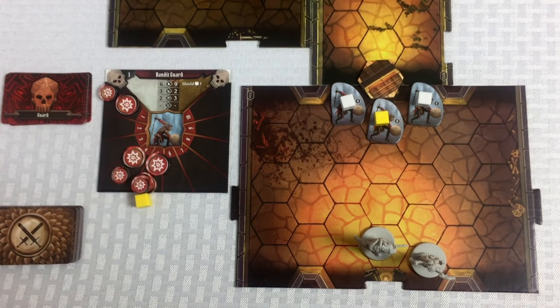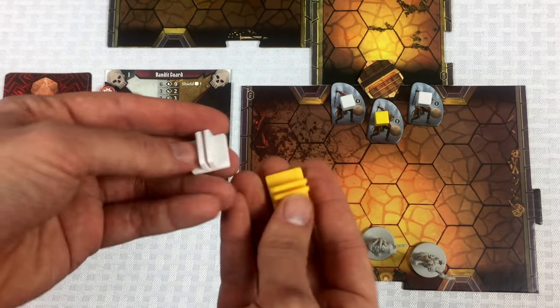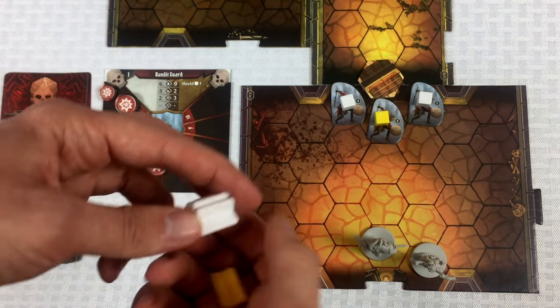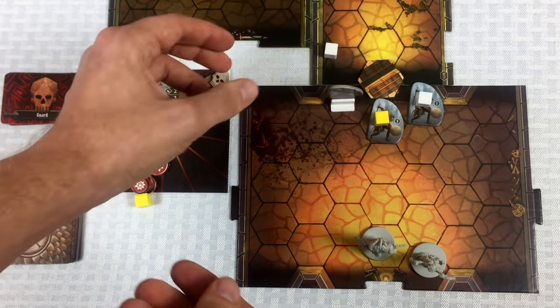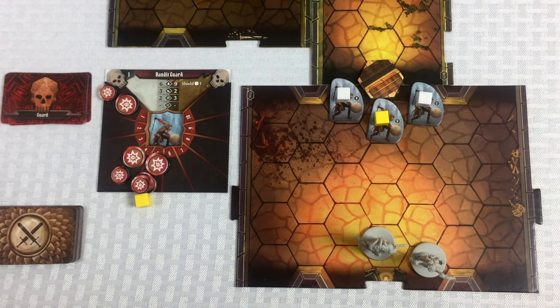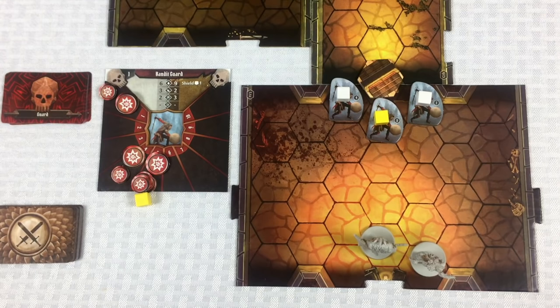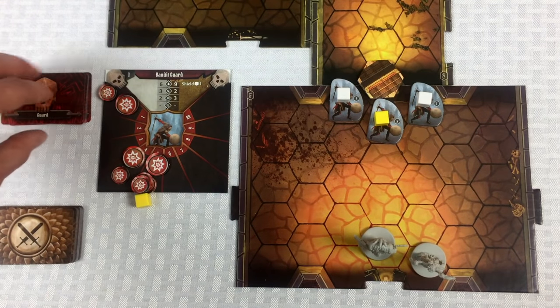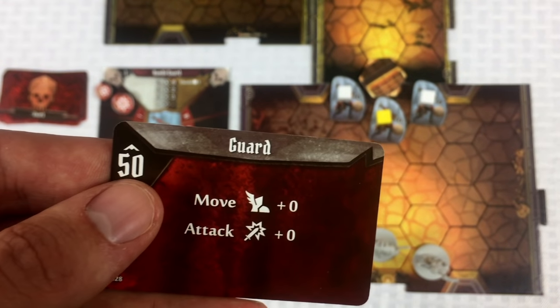Normally these guards would be on colored standees, but they're hard to see overhead. We're using cubes to mark regular versus elite guards, since that changes their abilities — elite stats are listed separately.